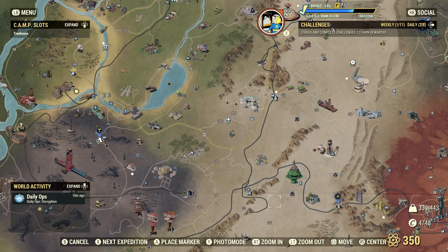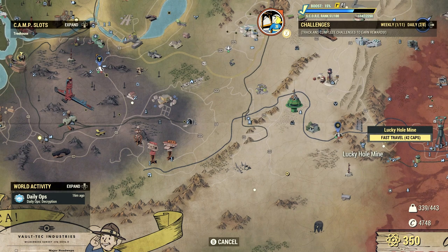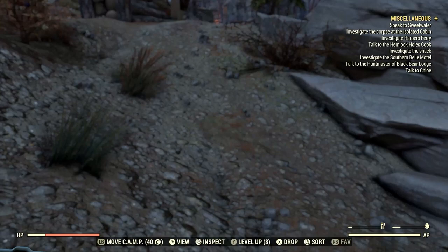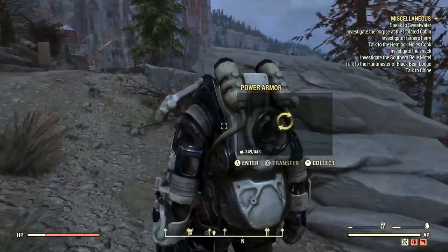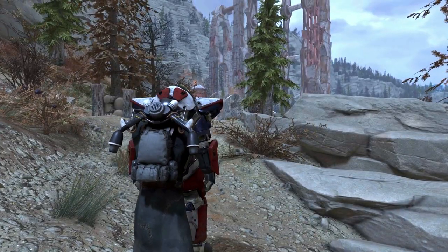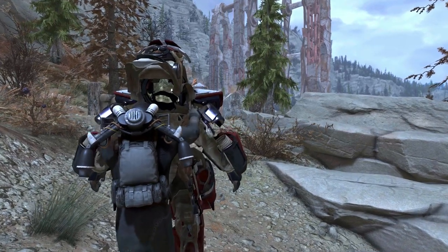Now most ammo in Fallout 76 requires lead, and the best way to farm lead in my opinion is going to the Lucky Hole Mine. Open the map and fast travel there. I really advise that you use the Excavator Power Armor, because when you mine lead with the Excavator Power Armor you get a little bit more than usual.